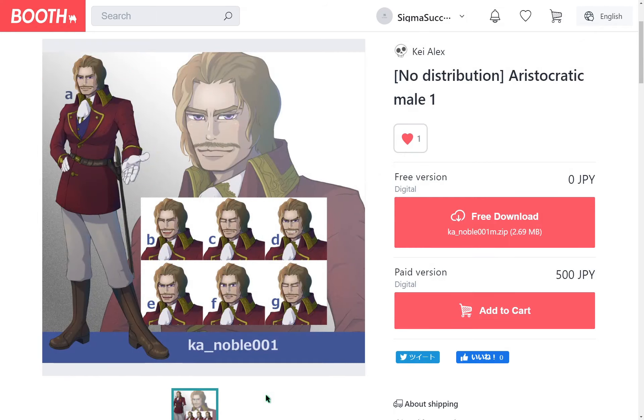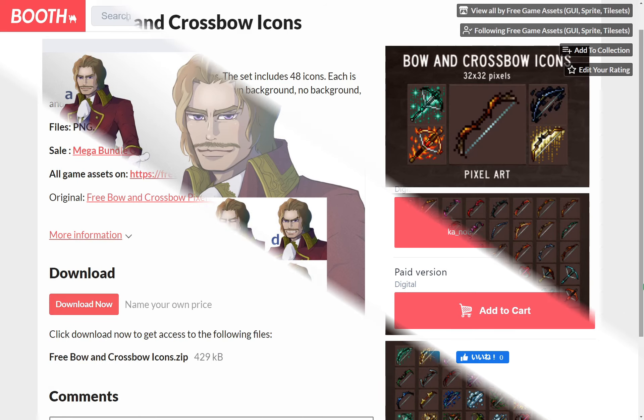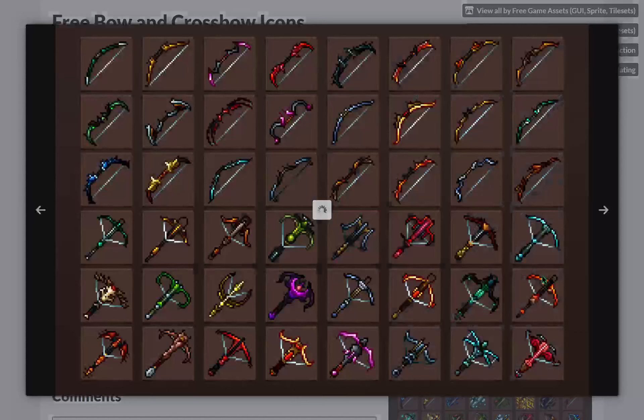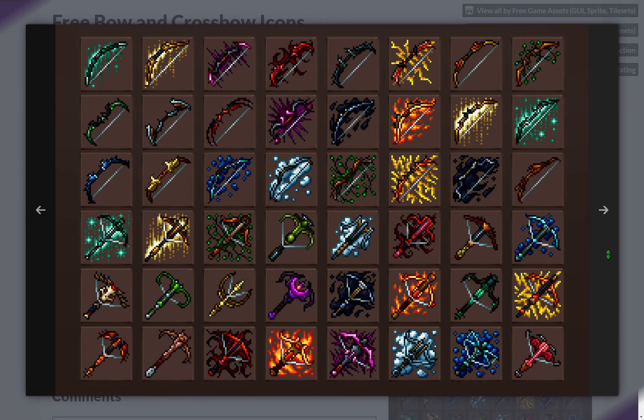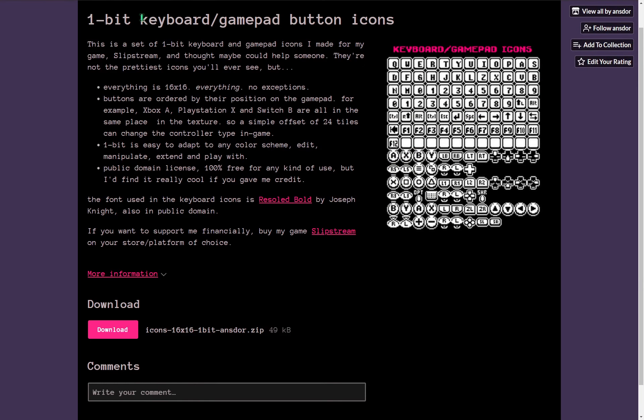And a character art of an aristocratic male by K Alex. An icon pack of bows and crossbows by Free Game Assets, and an icon pack of keyboard and gamepad buttons by Ansida.